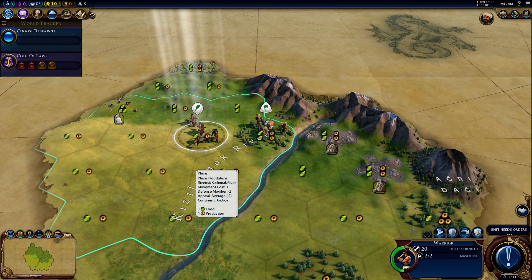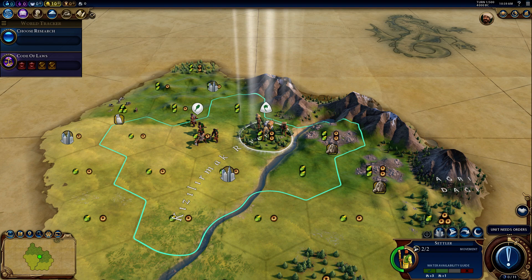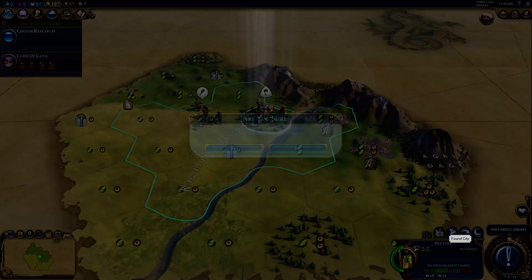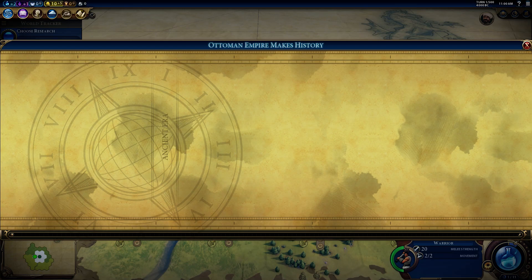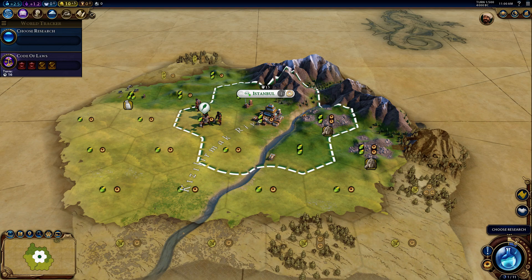Here we are at the Kizil-Irmak River — I probably butchered that name, forgive me. This is a pretty good place to set up. We've got this mountain range to protect us from the north and also from the east. We also have Agri-Dagi, this volcano right here, so I need to be aware of that — anything built on these hexes will need repairs semi-frequently. I would love to build my city here. We got the first era score: the citizens of Istanbul adjust to their new home and keep a wary eye on the river nearby.